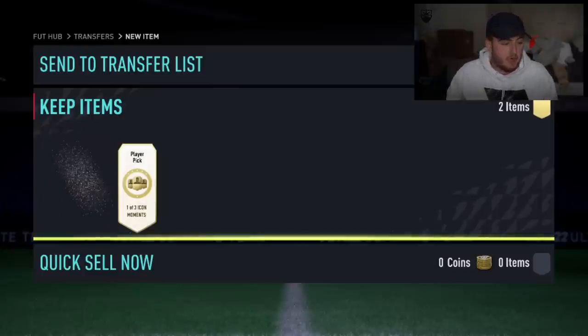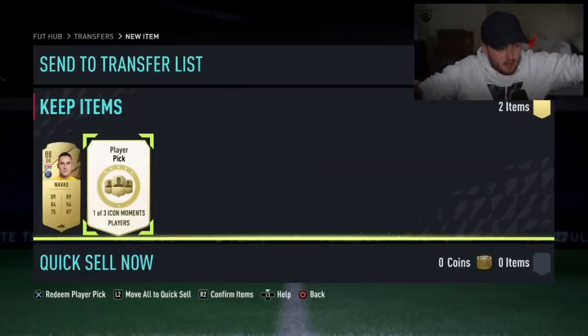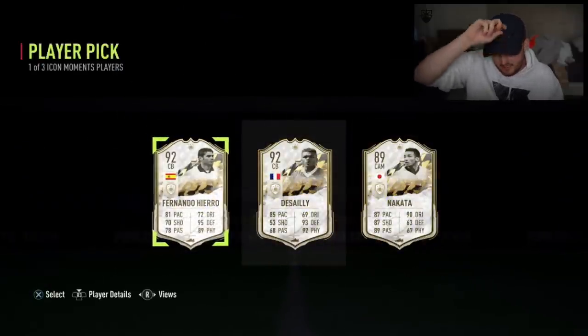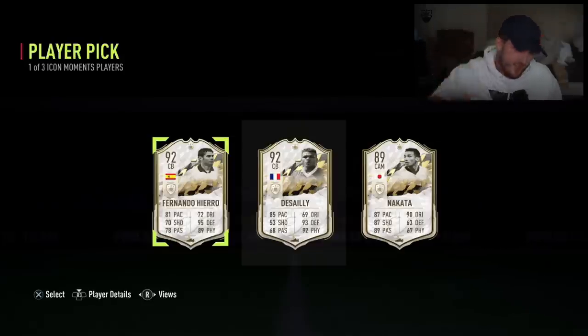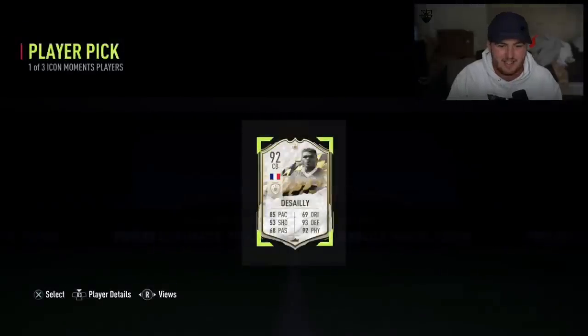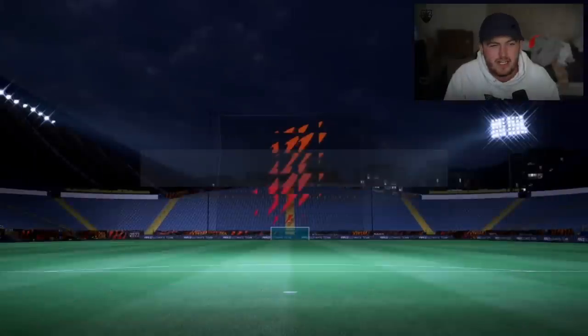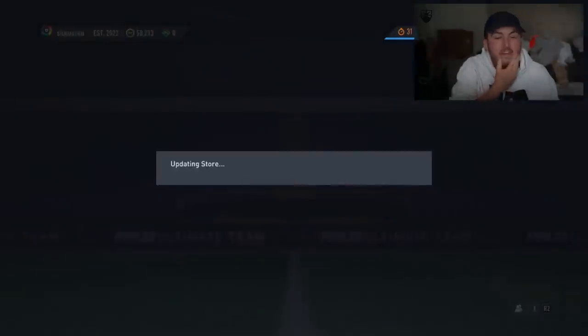85 plus player pick and an Icon Moments player pick now. Cheeky little Keylor Navas. The 85 plus wasn't the greatest, which means hopefully the icon player pick could be better. 99 Pelé, 97 R9, 94 Hullet, 95 Cruyff, 92 Desiree. Not great choices - Nakata, Desiree, Hiero. It's got to be Desiree unfortunately. Super low agility and balance is a bit disappointing and he's quite cheap. Let's do the E-Figs pack as well - maybe a TOTS Ronaldo or TOTS Neymar is hiding in there.